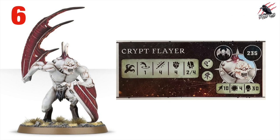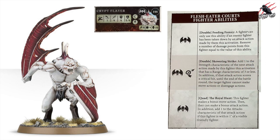At number six is the Crypt Flayer at 235 points. It has the fly rune mark and agile rune mark, movement 10, toughness 4, and can take 30 wounds. Its weapon is range 1, four attacks, strength 4, dealing 2 on a hit and 4 on a critical hit. Well-rounded stats — strength 4, toughness 4, 30 wounds, movement 10 with flight, and four attacks — make this a solid all-round fighter, though the ability is what justifies the high cost.